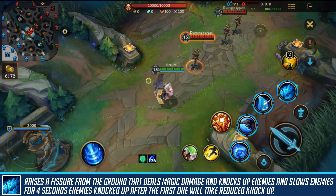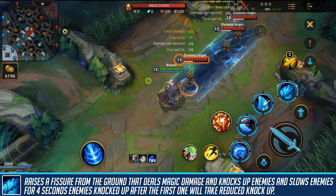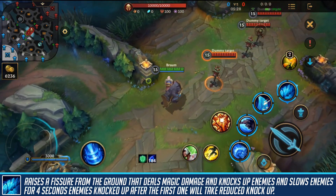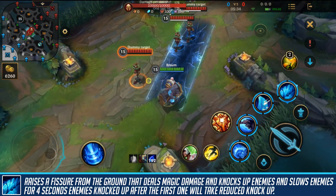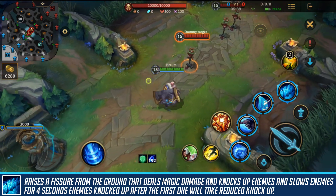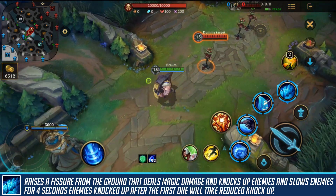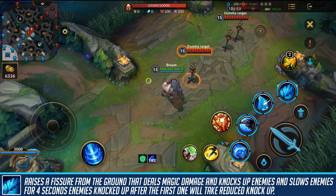The first target you hit with the ultimate will be knocked up for a long time, whereas targets hit after that are only knocked up for a shorter amount of time. It's a great ability in teamfights, especially in choke points when the enemy team is grouped up. You can also position to knock up back targets for a bit longer — especially important if you have someone like Yasuo who can combo off your knockup, since only the first target gets the significant knockup duration.